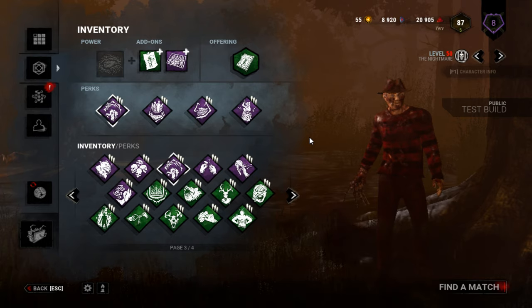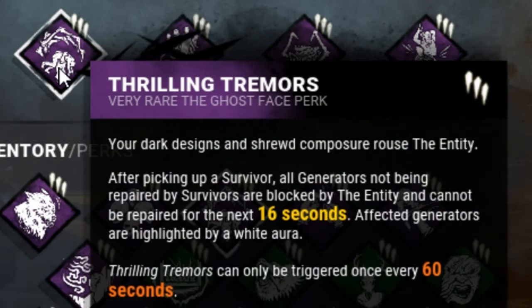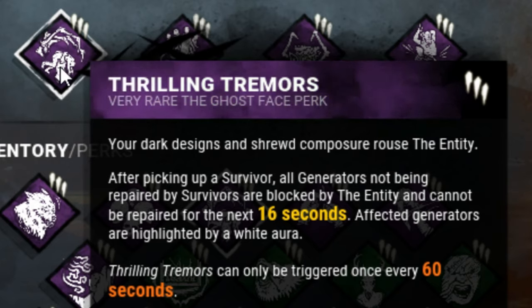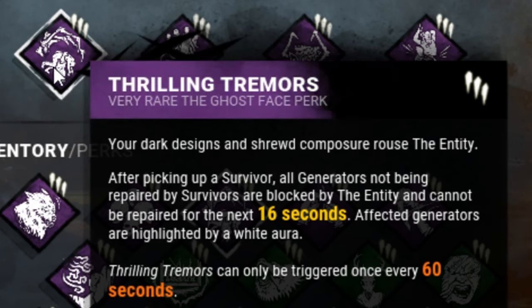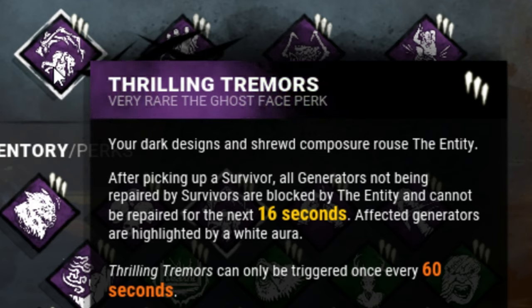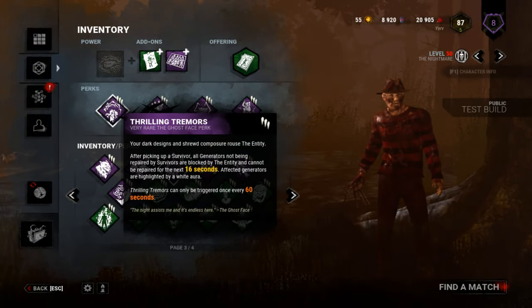So I'm calling this Warp Freddy — basically I just want to teleport around a lot. I want to use the gen teleport more than anything. I'm going to be using the dream snares by default, but I probably won't be using them a ton. I'm going to be mostly focused on teleporting around, so let's get into the perks. First off, I'm going to be using Thrilling Tremors, so that's going to block gens when I pick up a survivor after downing them. That will make it so I block every gen that is not being worked on, but I'll be able to easily see any gen that a survivor is touching, so that gives me a quick point to teleport to.